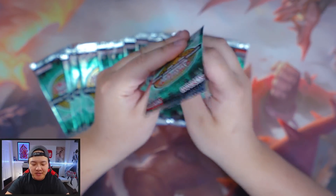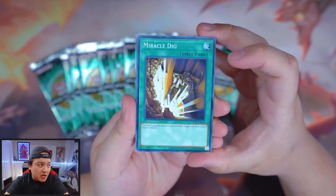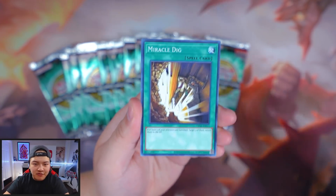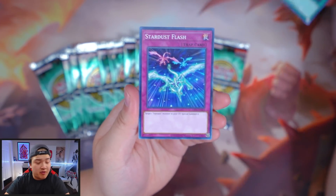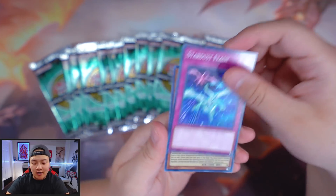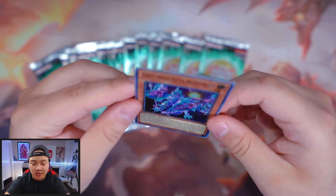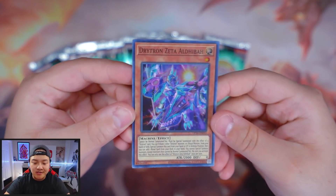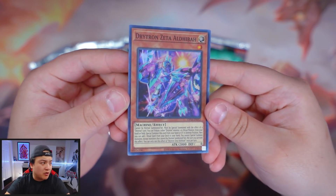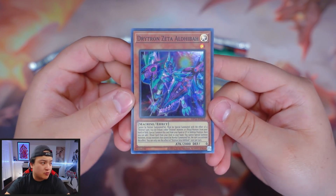Remember, these OTS packs are Konami's exclusive Ultimate Rare Yu-Gi-Oh! packs. What that means is you cannot get Ultimate Rares anywhere else except from these packs — at least for new sets. Obviously you can get Ultimate Rares in old-school previous sets, but for new sets you need OTS packs, which means supporting your local OTS tournament stores. And we got Zeta here — really, really good card — as a nice Super Rare upgrade.